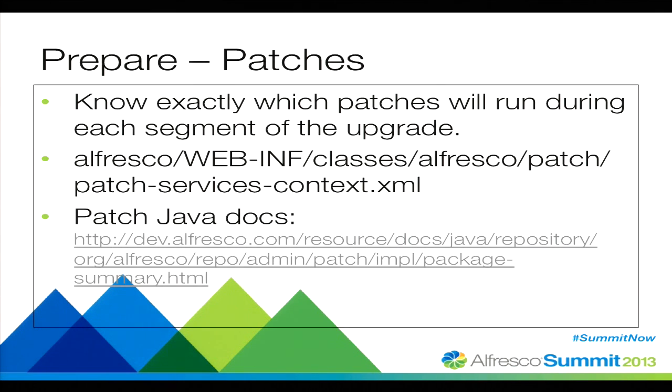Prepare patches. You can find all of the patches that Alfresco is going to execute inside the patch services context XML. This is a good file to get to know. Not all of these are going to run during every segment of your upgrade, but this is where you go when you want to look for the bean references, look for the class names, and here are the Java docs for each of those classes.